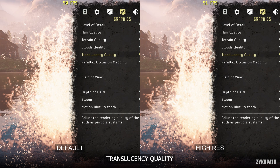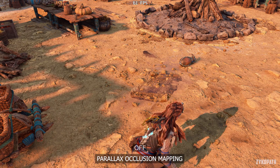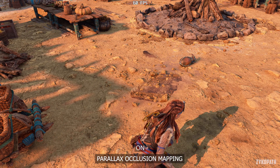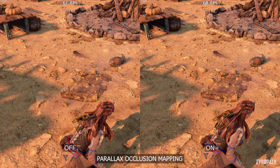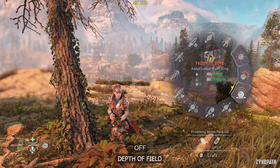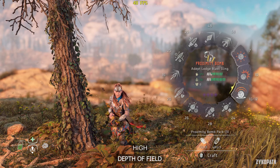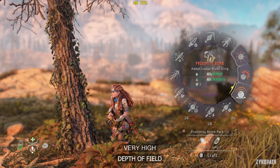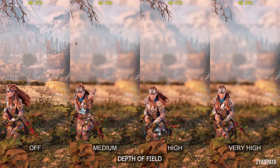I tested many scenes with the parallax occlusion mapping setting and couldn't see any difference in image quality or performance — it's either broken or I just couldn't find what it affected. If you know what it affects, tell us in the comments. Depth of field is used heavily in this game, from cut scenes to lots of different uses in gameplay. Medium and high look the same with that old-gen quality look, while very high greatly improves its quality, and thankfully it has a very small performance impact.